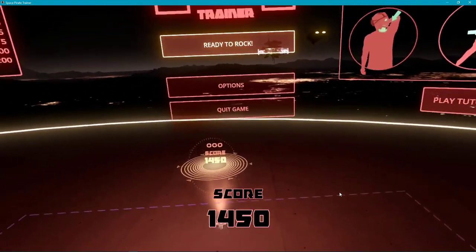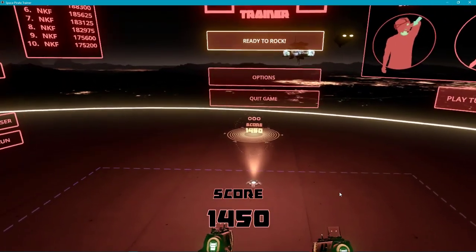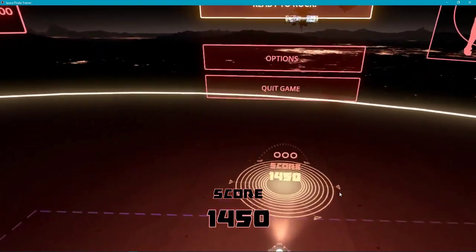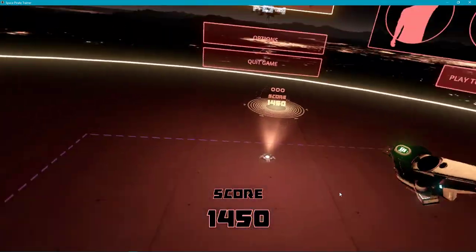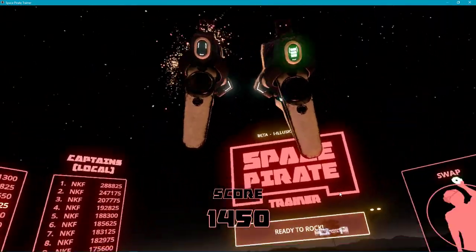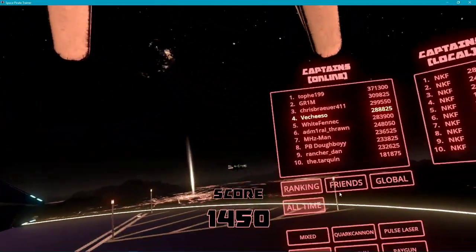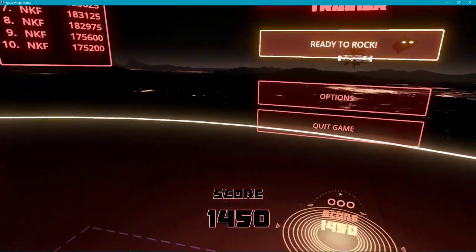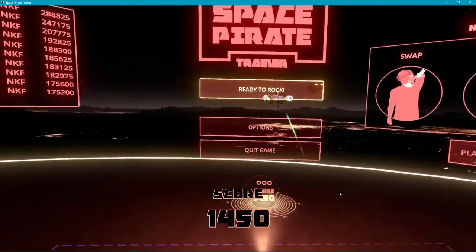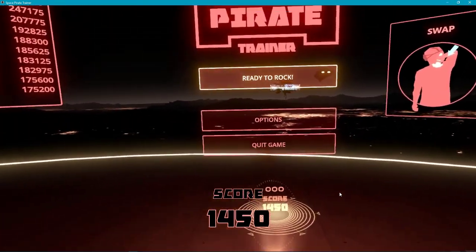You need to be able to take every step left or right without ever once worrying about running into something, because you don't want to be thinking about what's around you while you're shooting. You need to know right where you are in your room as you move around and confidently move in that space. Even if it's restricted, that confidence is going to allow you to zone in and kill bad guys.